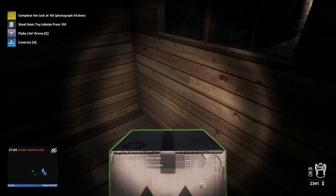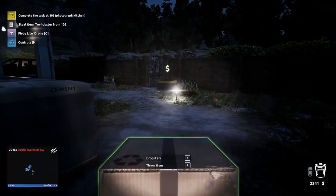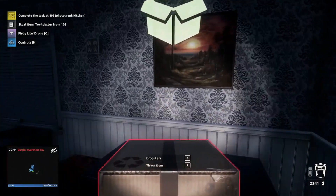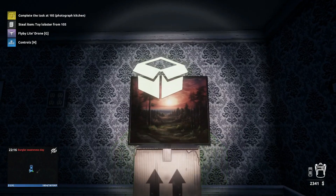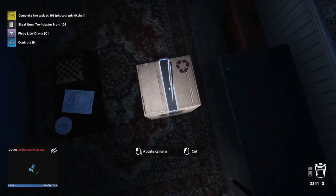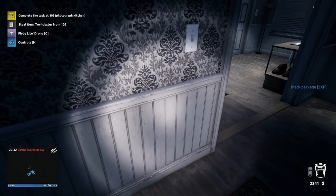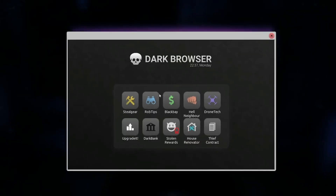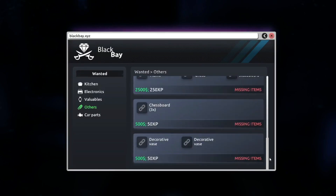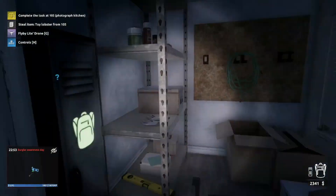I noticed we still got a card box here. Let's inspect that and see what we've got. Last episode we did a kind of a screw up on 110 and now our task is to go to 105 and photograph something there. Let's use the knife. We got a black package - can we sell that on the black market? Valuables, no electronics.